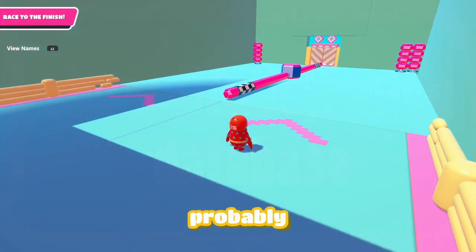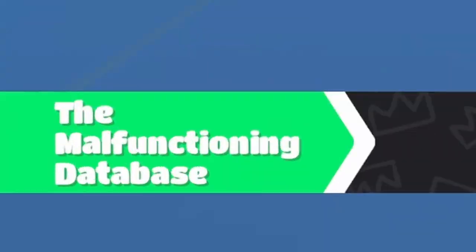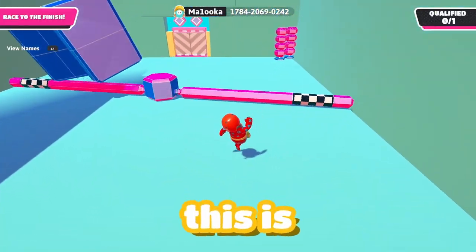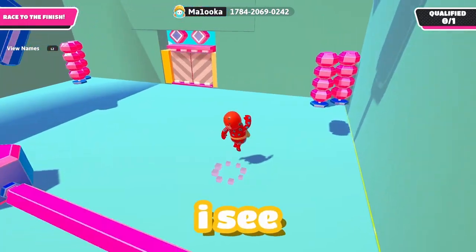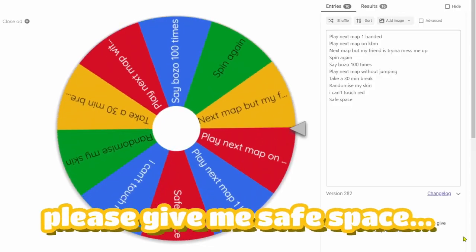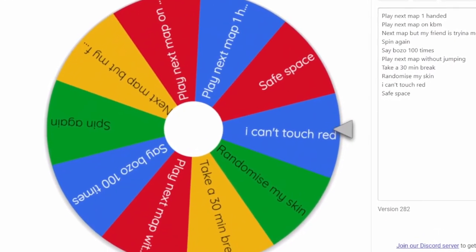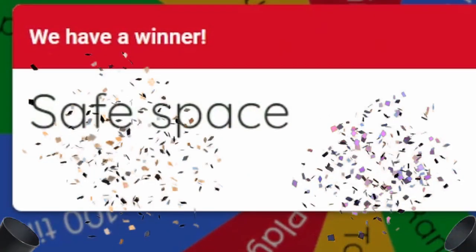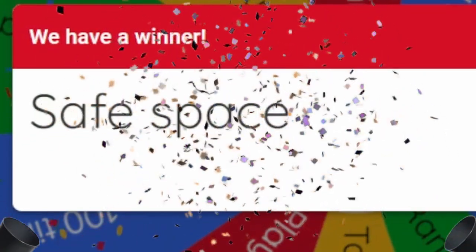The next map is called The Malfunctioning Database by Maluta. I see cannons and that doesn't make me happy. Please give me a safe space — yo, let's go! Safe space! Called it!